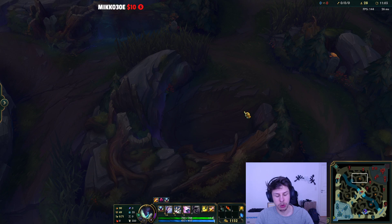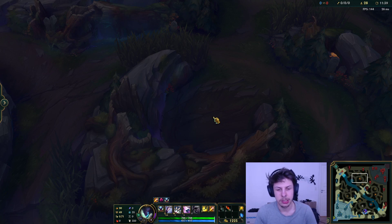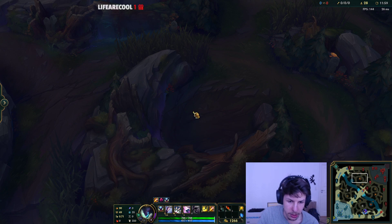You allow the enemy to farm one more jungle camp than you, but you're able to invade, kill the enemy, and position yourself better. You wanna do this clear when you're playing against champions that you're stronger than at level three. There aren't that many champions Kha'Zix specifically beats, but a good example would be Evelynn, or even some tanks — pretty much all tanks except Nunu, because Nunu has too much sustain in his clear. You can also do it into champions that are a bit stronger than you — it's risky, but then your goal isn't to kill them, just to smite away the red buff and run away.